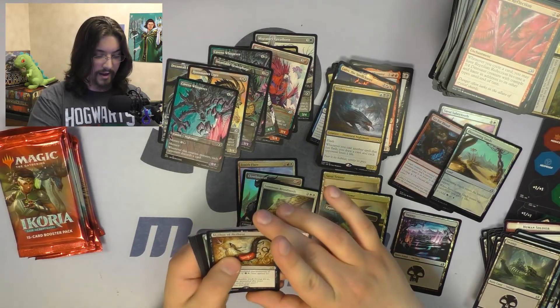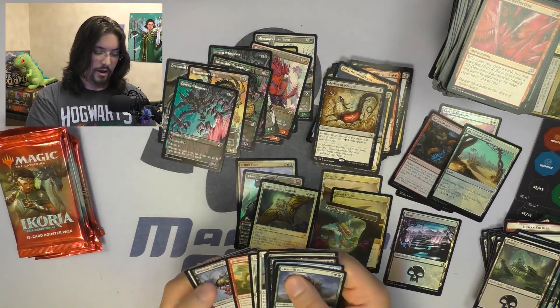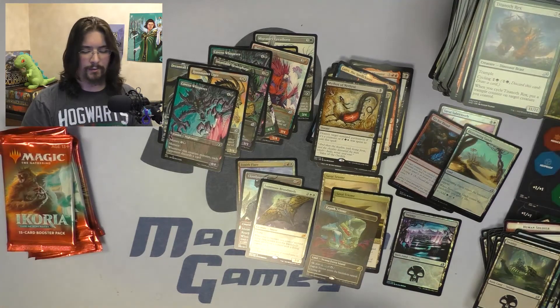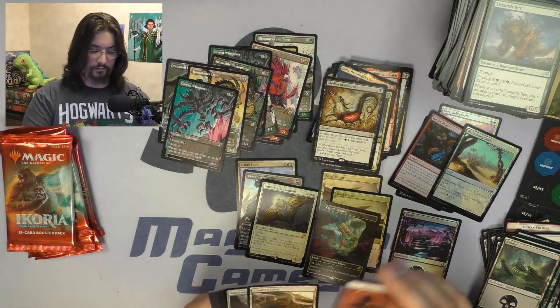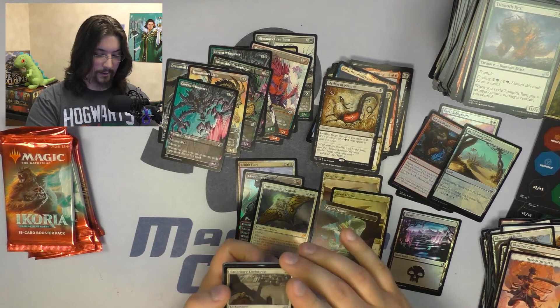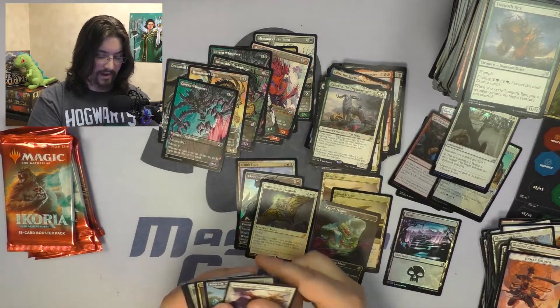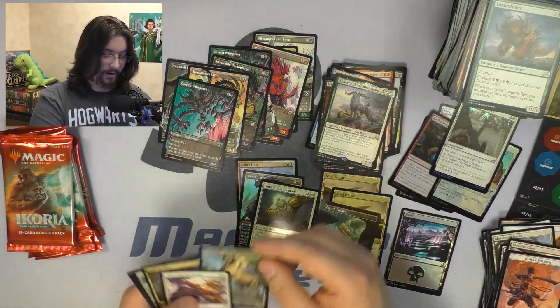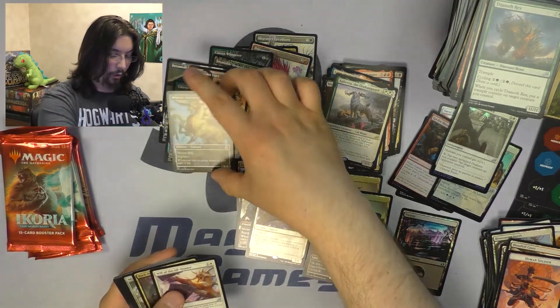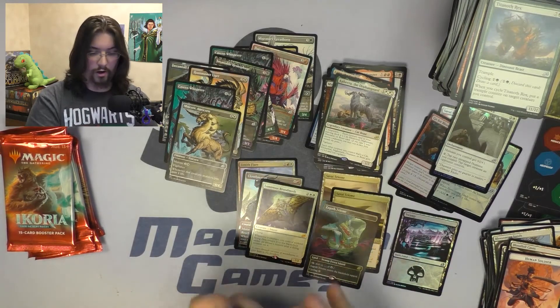We've got a Mythos of Nethroi — I'm going to mispronounce these, I told you. Another Mythos, which is great. I love the Mythos cycle; some of them are much better than others. The blue Mythos I think is probably the better one of the set, but we'll see how that stacks up. Foil Sanctuary Lockdown is a pretty good foil. And Kahira as another great companion in the rare slot. An alternate art Majestic Auricorn — I love those alternate arts. No other alternate arts in the pack.